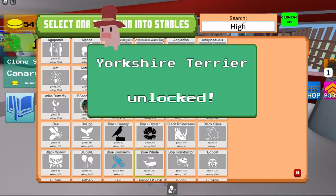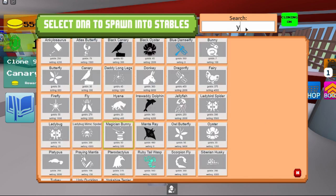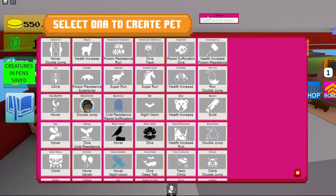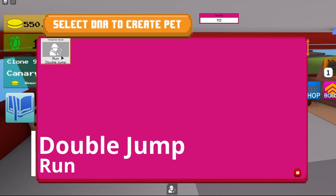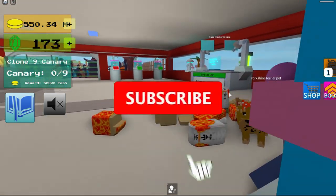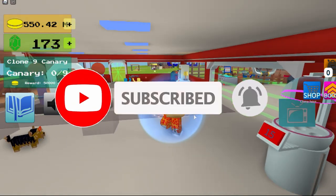And then the stats on it are 450 gold per second and 2000 selling value. It also gives you Run and Double Jump as skills. That's how it looks — thanks for watching, guys.